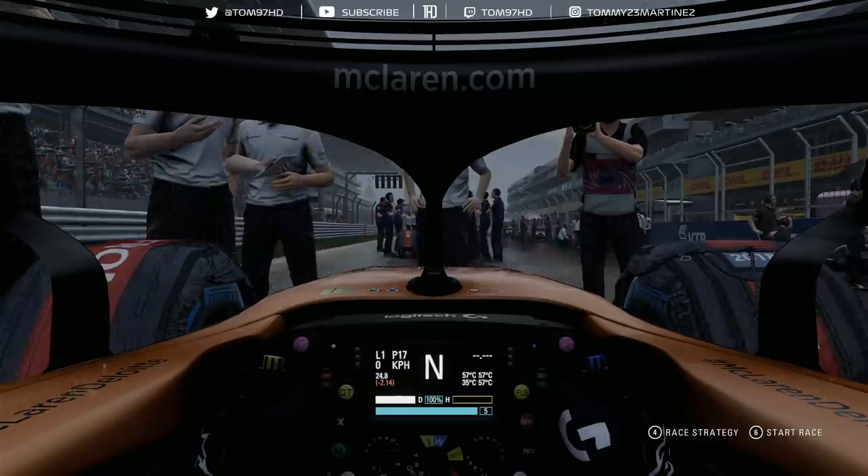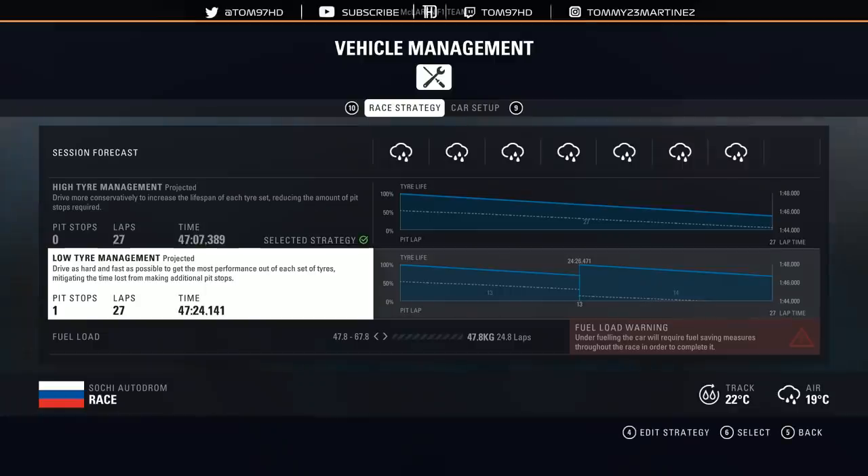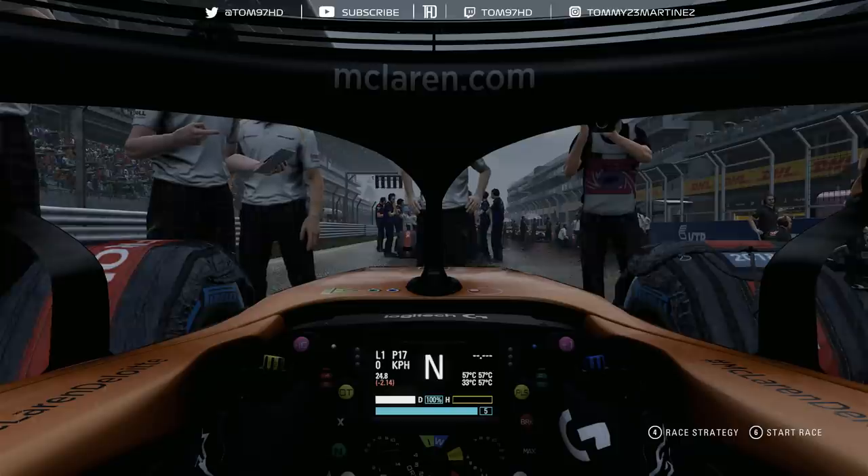Strategy is going to play a key part - whether it's a one stop or two stop. The game is even suggesting no pit stops at all, so we'll see how that pans out. Fuel-wise I'm taking a big risk: running the lowest possible fuel, 2.2 laps less - very, very light, as light as I could possibly be. Hopefully the car will save fuel as the race goes on. I'm going to try and be super light at the start, be really aggressive, make up positions straight away, and try to save fuel later on.